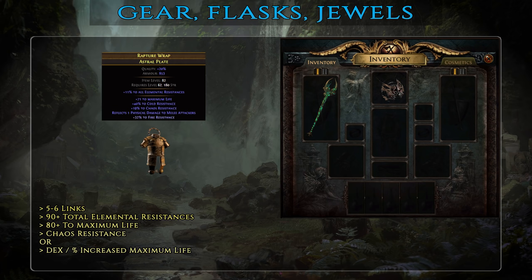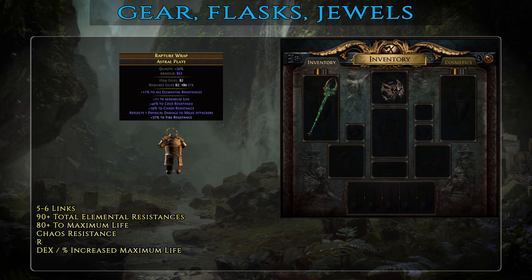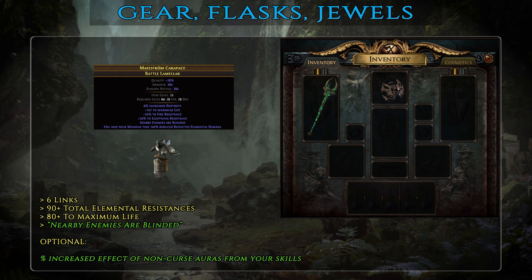Up next is the body armor — for basic and mid-tier you're looking at 5 or 6 links, 80+ flat life and 90+ elemental resistances. Percent increased maximum life, chaos resistance or dexterity would also be great secondary mods. For best-in-slot, upgrade to a 6-link with the same affixes but with the addition of the 'nearby enemies are blinded' mod, found on Redeemer-influenced armors. Affected enemies will have, on average, 50% less chance to hit you or your minions — a really strong defensive mechanism. If you can afford it, an additional '% increased effect of non-curse auras from your skills' affix will give you a fair amount of extra damage.